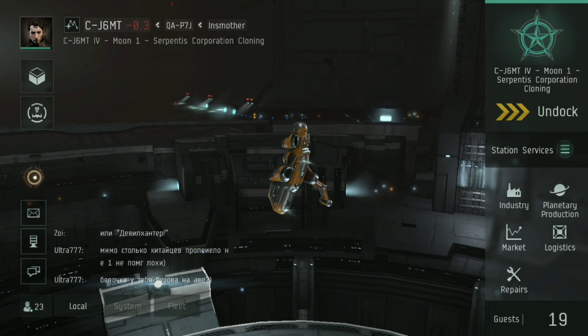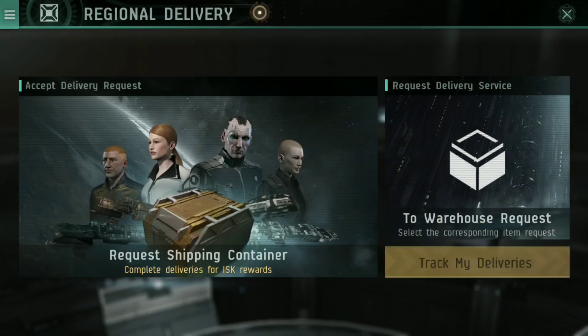That is big enough to haul almost anything. So we've got the skills we need, we've got an Imicus and we're flying it around. Is there anything you need to fit your Imicus with? No — there is nothing you need to fit your Imicus with at all. I don't really think you need it.